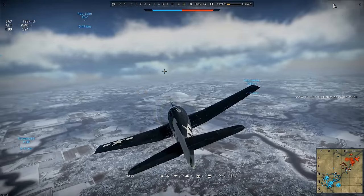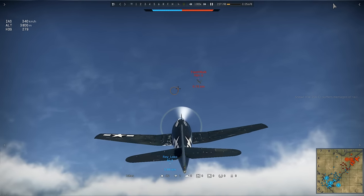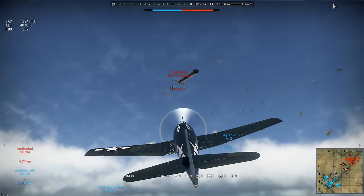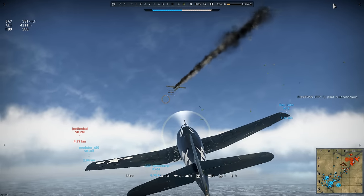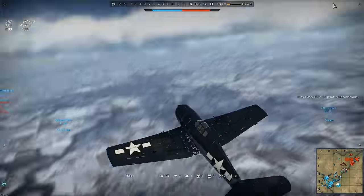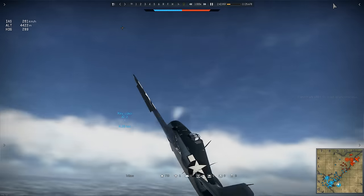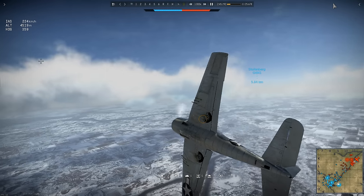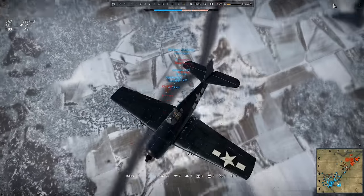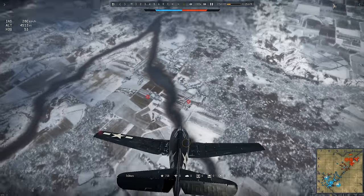He's already used a lot of vertical maneuvers — dropping down to deal with the 190, then lifting up to tackle the 200 from underneath, followed by a Split-S to take him toward the enemy bomber spawn at good speed. Now he's using the speed from that Split-S to climb up and engage a PBY again from underneath. He then turns toward the bomber spawn, takes a few seconds to look around, and Snowy is going to spawn in another bomber — a Heinkel 111.